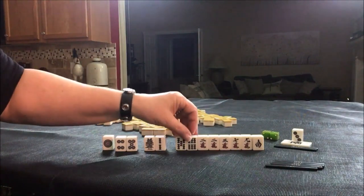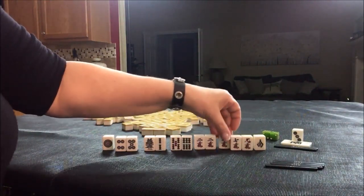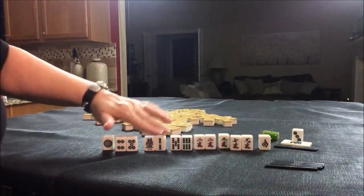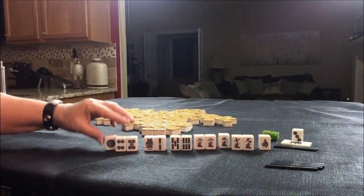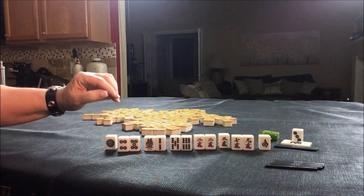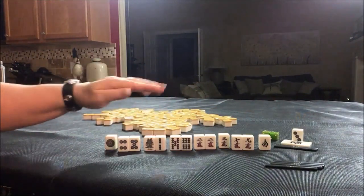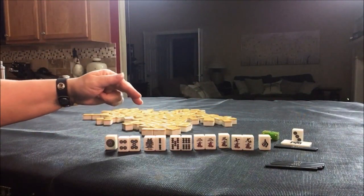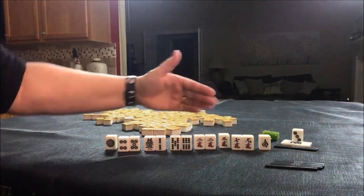Then we have a potential Chi here, another Chi here, a pair here, and another potential Chi — so we have five blocks total. This hand is ready to go, including using Dora. This would be Pinfu, and since it's a concealed hand, we could even Riichi. So Pinfu, Riichi, and Dora — that would potentially be three Han.